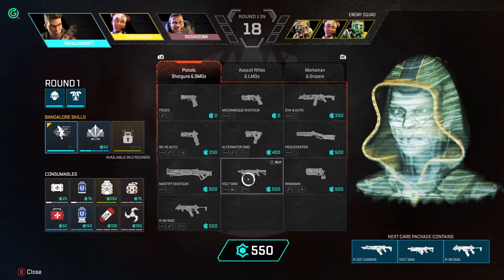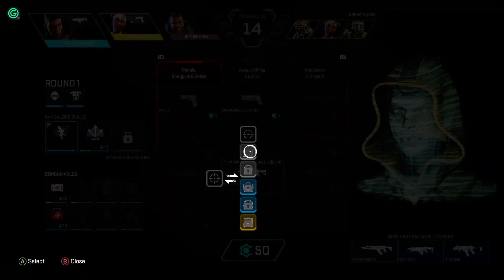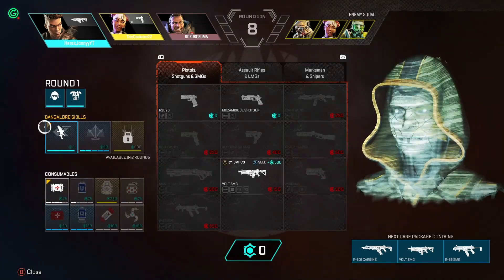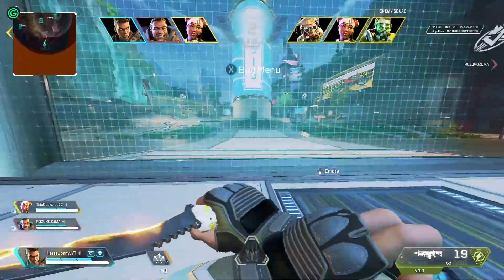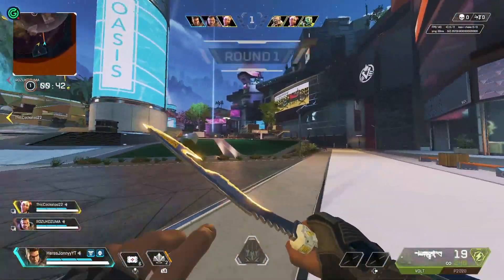Apex Legends Legacy, in case you don't know, brought a whole new chapter to the Apex Legends story and is the beginning piece in the merging between the Apex world and the Titanfall world. This was brought together thanks to the new legend Valk, who is the daughter of Viper, a member of the Apex Predators in Titanfall.